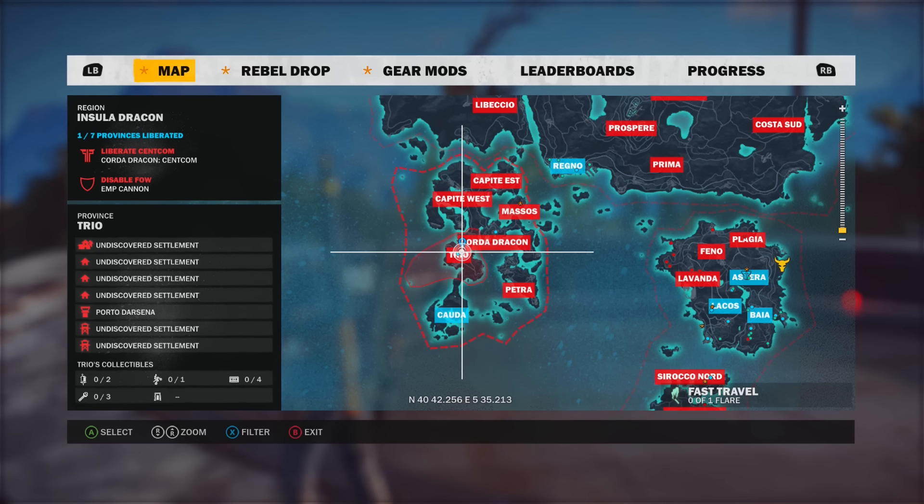Hey guys, Len here, welcome to another Just Cause 3 video. In this one we're going to take a look at a wormhole easter egg in the Insula Dracon region in the Trio province.